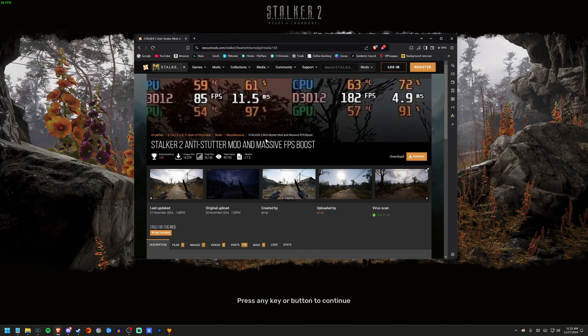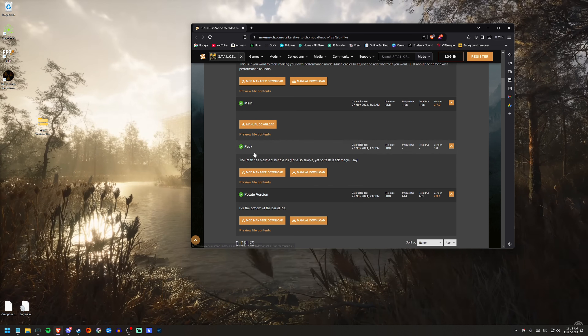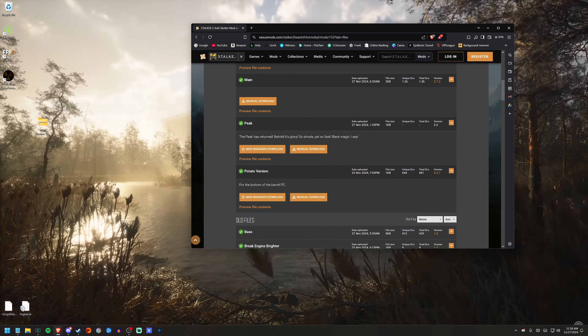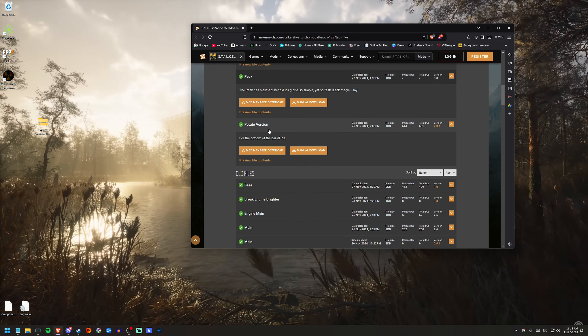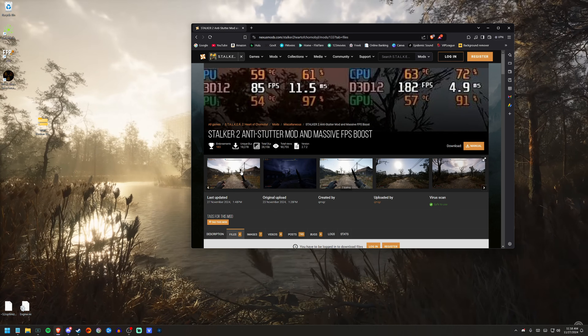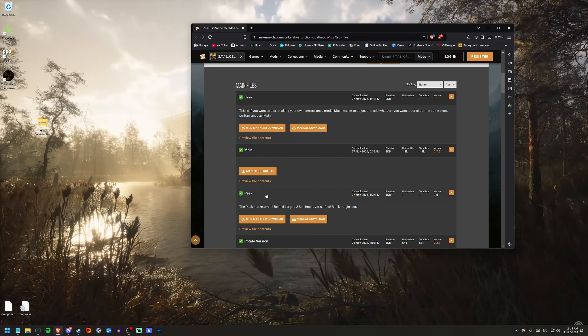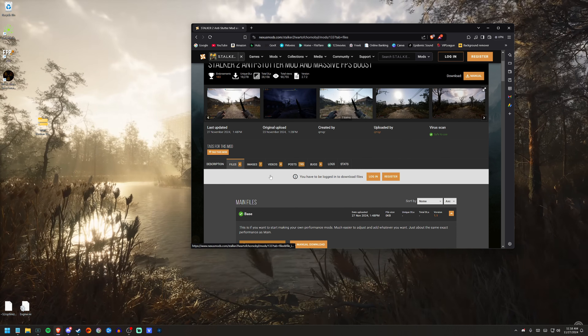Now I'm going to show you with the mod. On the Files section of the Nexus download page, I got the Main version. There are two other versions: the Peak version and the Potato version. The Main is for mid-tier computers. If you have a very old system, the Potato version will help, though it will change the look of the game — textures and things might look a bit muddy.